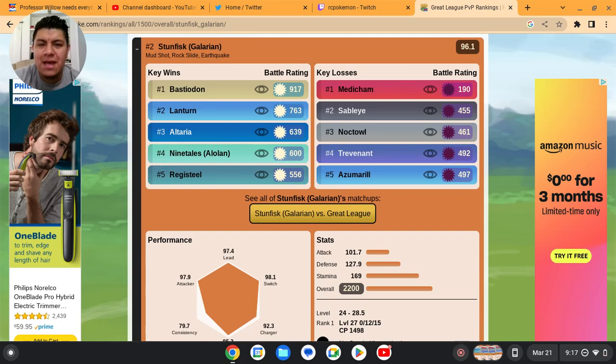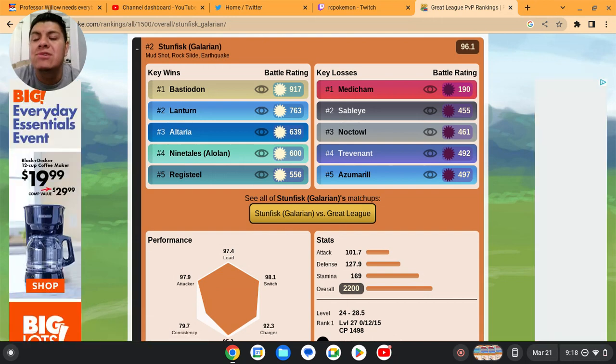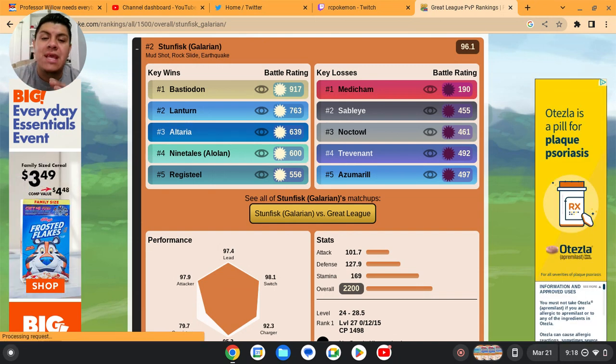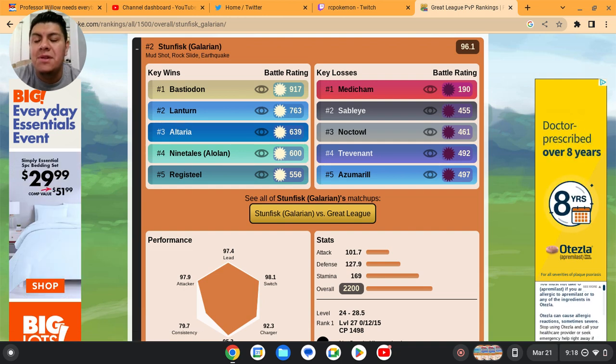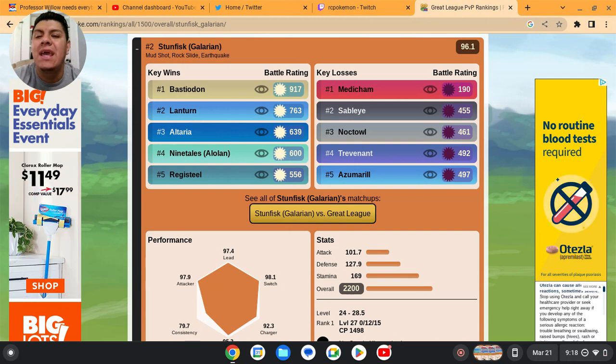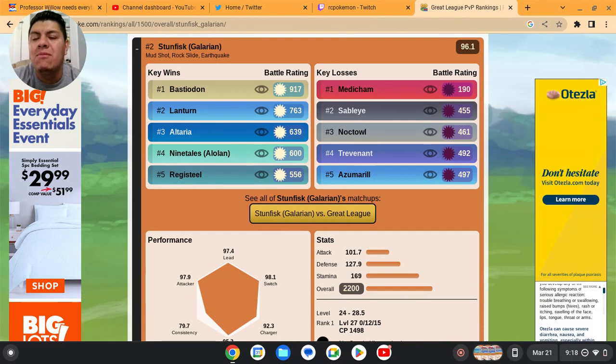Hey guys, welcome back to another Pokemon GO video. Today we have Galarian Stunfisk back in the wild for this whole event. Let's try to get some of these Pokemon because Galarian Stunfisk is one of the best Pokemon in the entire game. It's also a great Pokemon for the Ultra League that is running right now, and it's gonna be good for the Great League too. Let's go right into the news and explain a bit about its moves, what Pokemon it's good against.